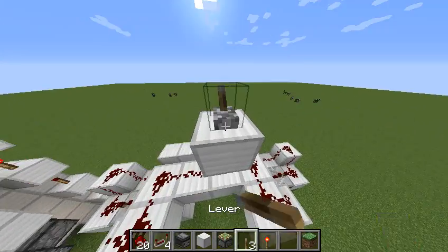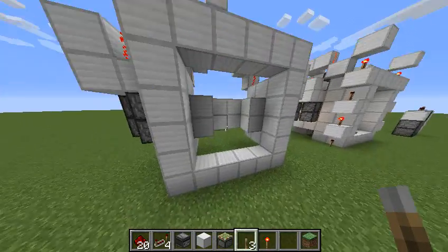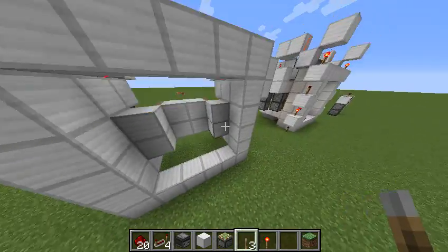As you can see, if we put this right here and flip the lever, we have the center part and all of these side blocks working.